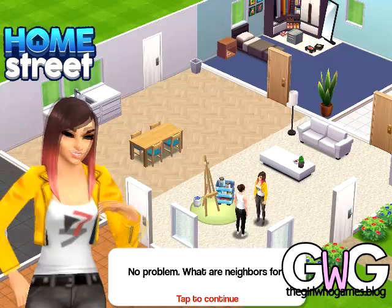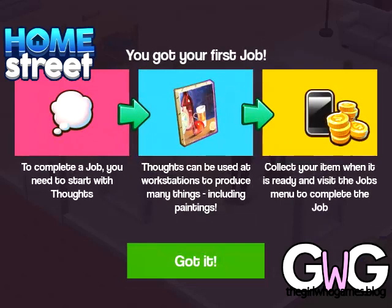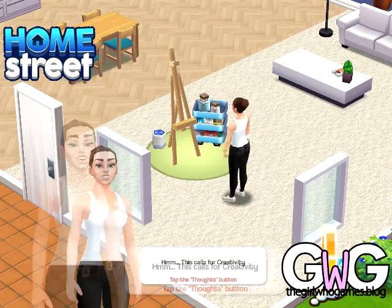Then Maya will ask you to create a painting. These are jobs. To complete a job you need to start with a fault. Faults can be used at workstations to produce many things including paintings. Collect your item when it's ready and visit the jobs menu to complete the job. You get loads of jobs appearing in the jobs menu. It tells you what item they want you to make and then you can go and make it on the workstation.